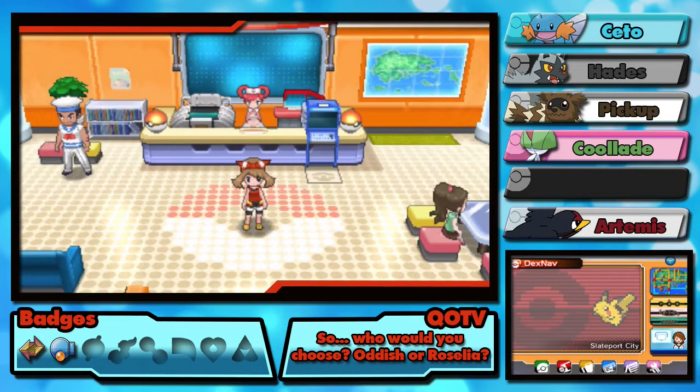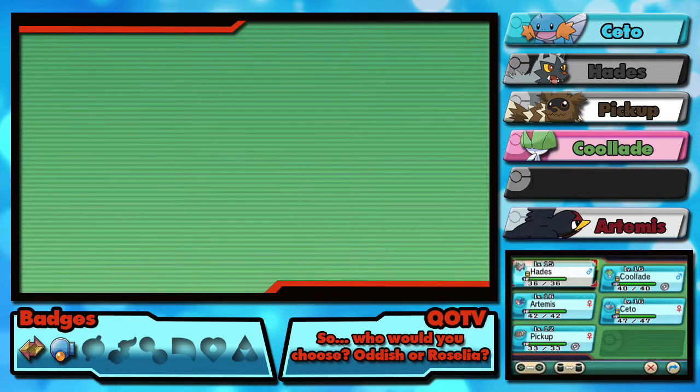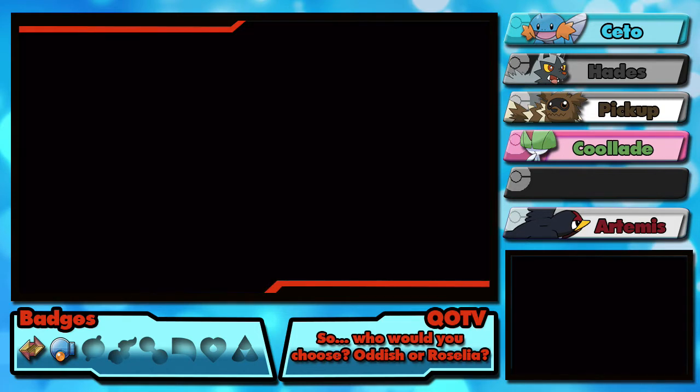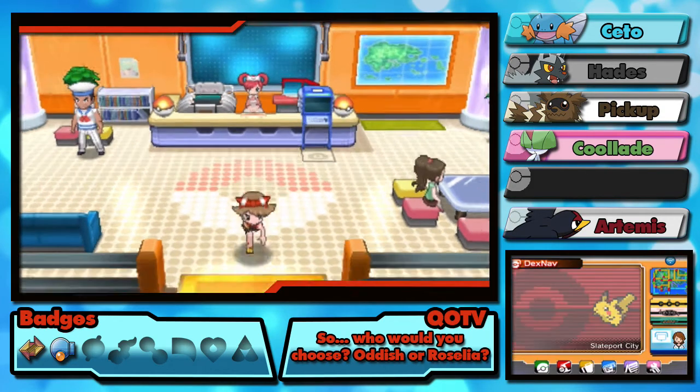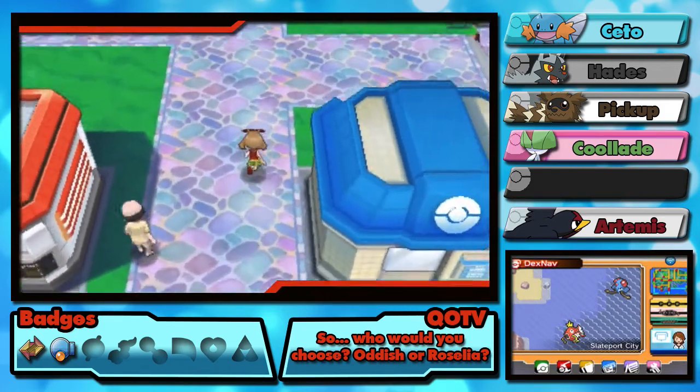Hello guys, welcome back to the next episode of my Pokemon Alpha Sapphire let's play! Before I do anything, I'm going to show you the team. I haven't really done anything between now and the last episode. I have put one away because we're going to do some fighting soon, and I think we're going to go for Rosalia instead of Ludicolo, simply because we've already got some water typing on the team, so having the poison-grass type will probably be beneficial in the long run.